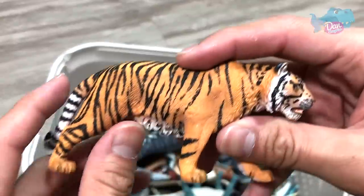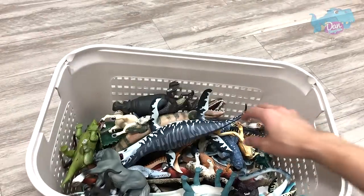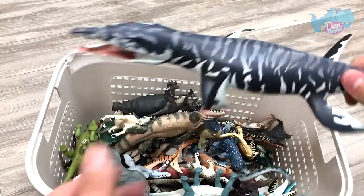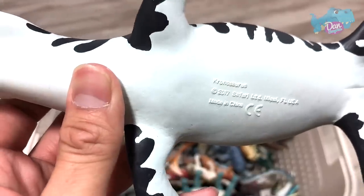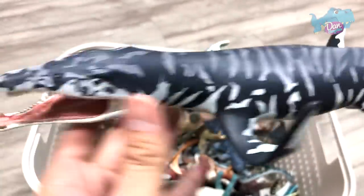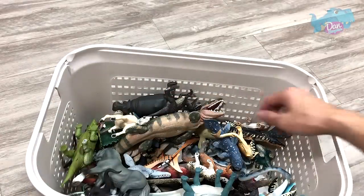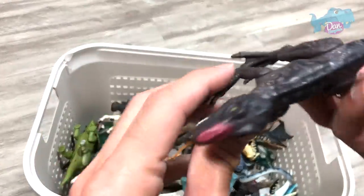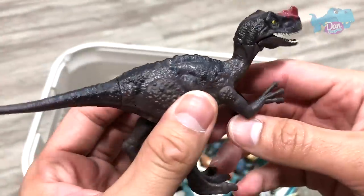Next up, we have a tiger — an orange tiger. Love it. And what about this? Is this a Chronosaurus? Let's take a look — yep, a Chronosaurus, a 2017 figure. Looks really good. And what about this? Another Proceratosaurus, but in a different color. Nice.